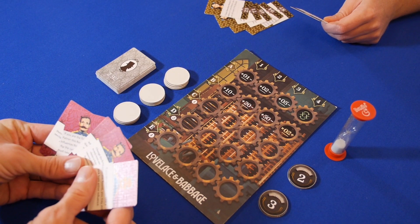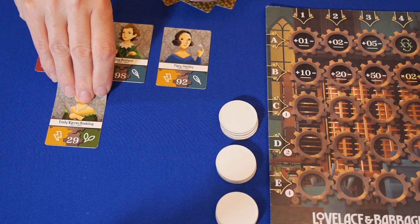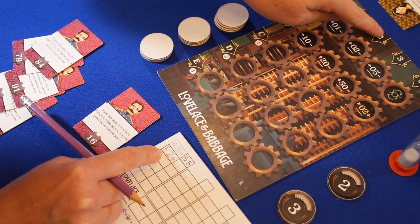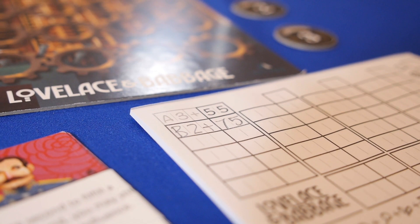Each player chooses a subroutine card to attempt to complete during the round. The rest may be placed in view to help plan for later rounds. A certain number of patron cards are flipped and the round immediately begins. Programmers must complete a mathematical operation that hopefully equals the number a patron is looking for, by writing down the program level, B in this example, the rack number, 2, and the operation type, addition. The equation is answered and that number becomes the new starting point for the next operation.